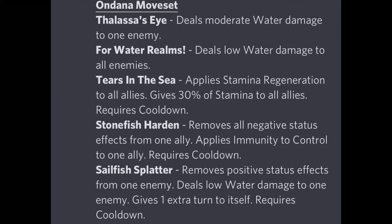Sailfish Splatter removes positive status effects from one enemy, deals lower damage to one enemy, gives one extra turn to itself, and requires a cooldown. This is a move you should definitely run because it is an extra turn move that also removes positive status effects. This is very useful against monsters with the megatorn ability — not the trait, as it only removes special positive effects like evasion or megatorn. With monsters like Elvira, Dundra, Mephisto, and Izzel being very common, this lets you access the entire enemy team without being stopped.